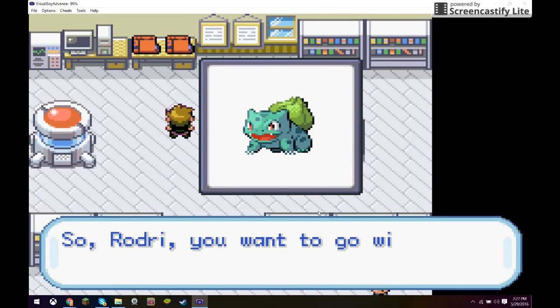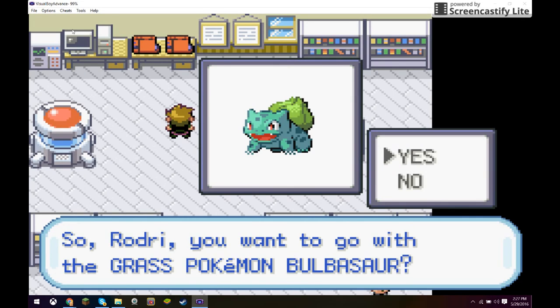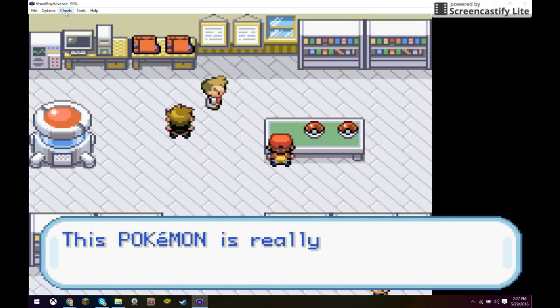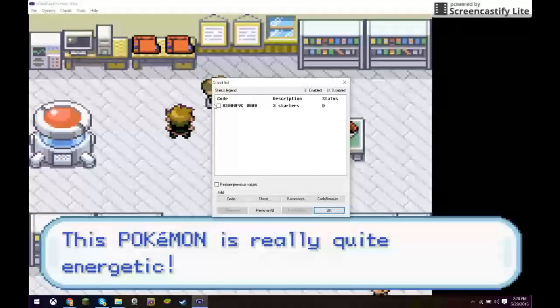It's very easy to read. So, 'Roger, do you want to go with the grass type Pokémon Bulbasaur?' This is when you want to go up to Cheats — don't press it yet — but then you just want to click Yes. It's gonna say 'This Pokémon is really quite energetic.' That's when you want to click it.